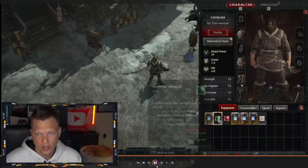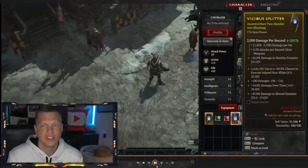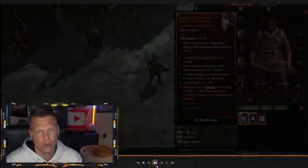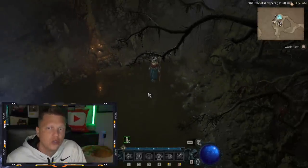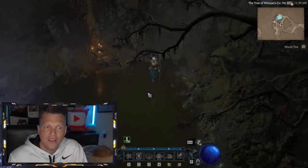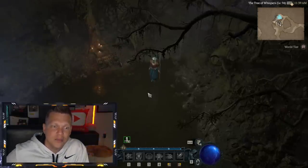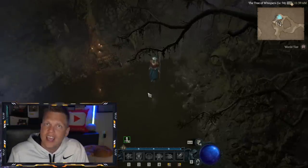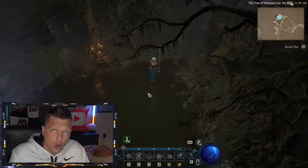Once you hit level 60 you can throw on a bunch of good gear and good aspects. Just from doing this once, we got a level 60 yellow and even a 788 power ancestral legendary — you can see that right there. You can get really good amounts of gear very quickly on an alternate class without having to rely on other people.